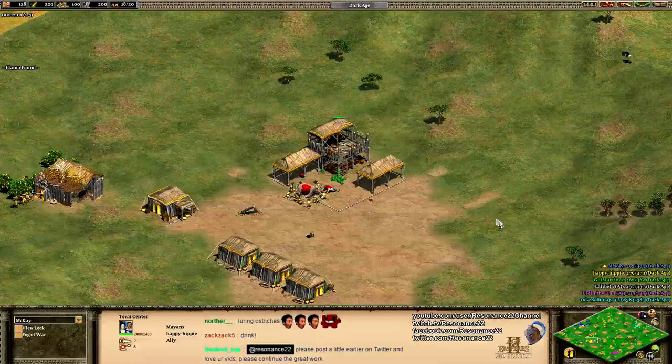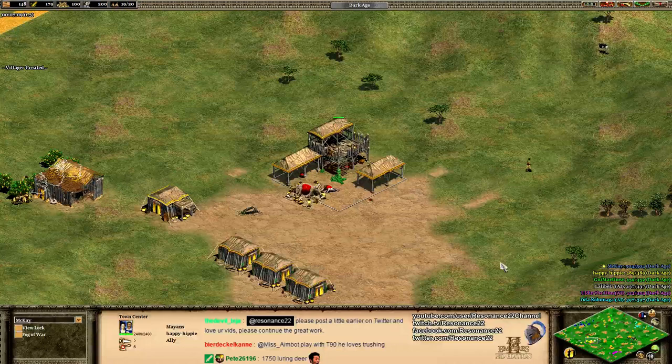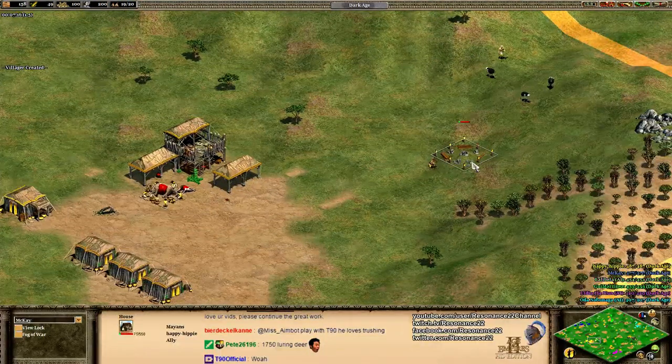Trashing can be good practice, but the AI has so many limitations, and I encourage you, if you play against Resonance Bot, to not abuse those things — the AI just can't put up with it by design.